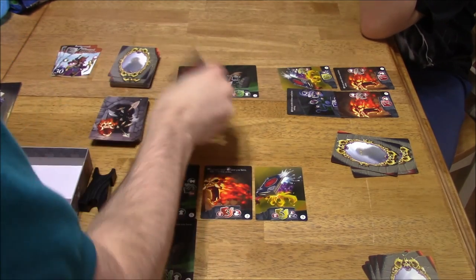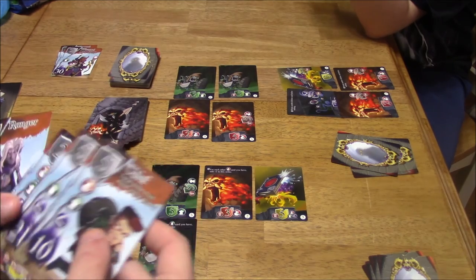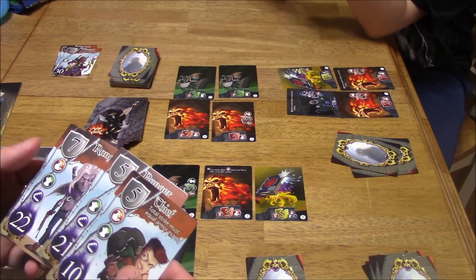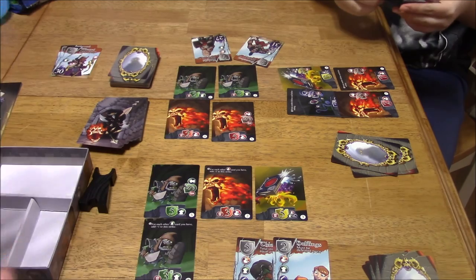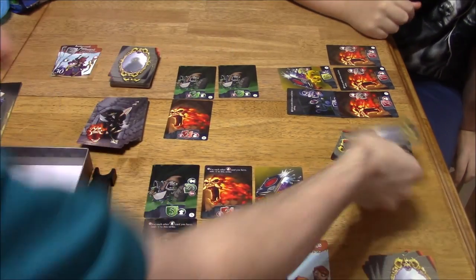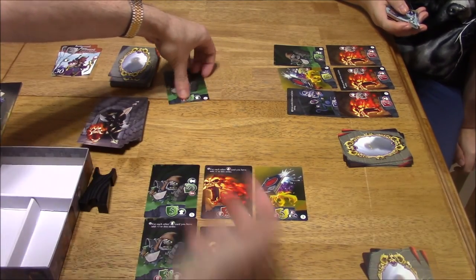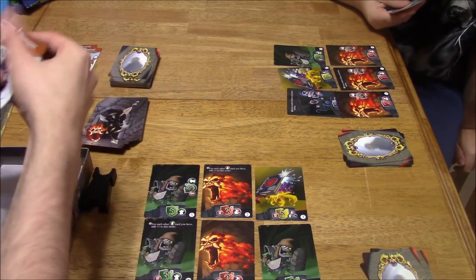Four more traps come out. I've got to choose two more heroes to put face down — the problem is not a lot of great traps are coming up here. We reveal: I've got a 10 and a 7, you've got a 31 and a 27. You get first picks. First the 31 — I'll take this one. And now your 27 — which one do you want? I'll take this one. I have to resolve at 10. I was trying to make my deck easy, but I might have screwed myself — I was hoping a lot of high cards would come up.